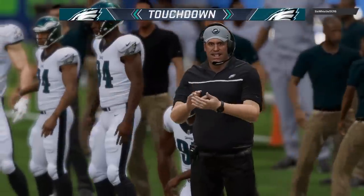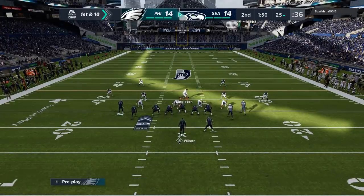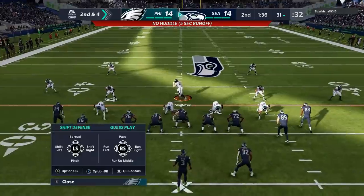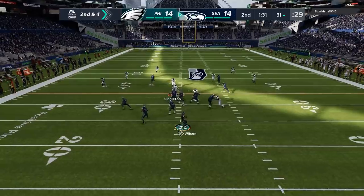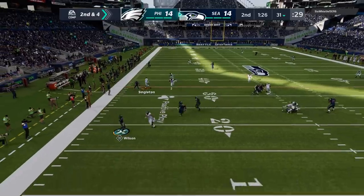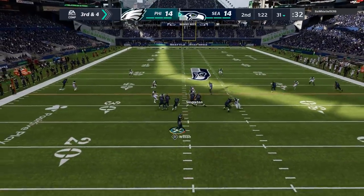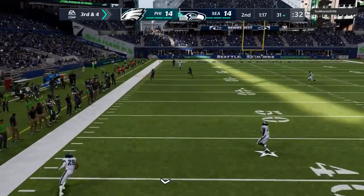I'm still going with that dime defense. Anytime I'm facing somebody with a mobile quarterback doing a lot of running around, I want as much speed on the field as possible. Even though the Eagles don't have great cornerbacks, six DBs is better than pretty much any defense I can think of. He tries to playmaker and throws it up — sure enough we get a knockout. It's a good defense. But Russell Wilson is just pulling magic out of his hat with pinpoint accurate throws to the sideline.